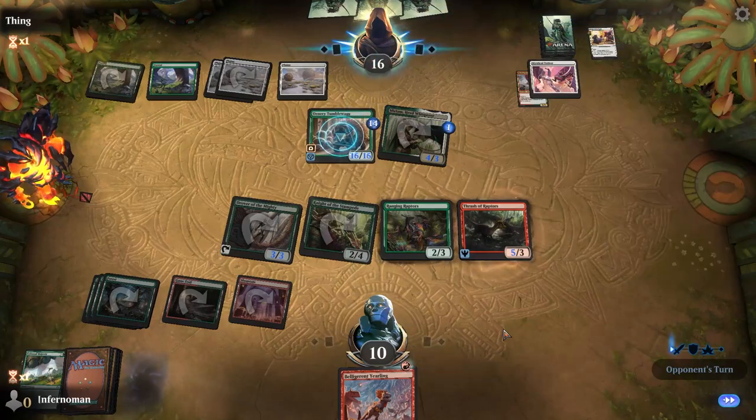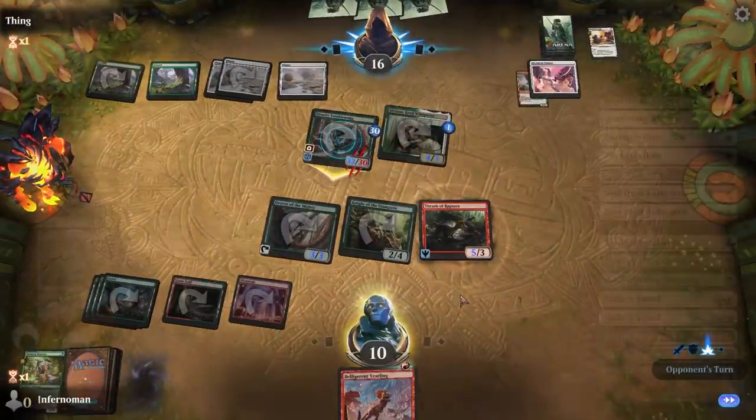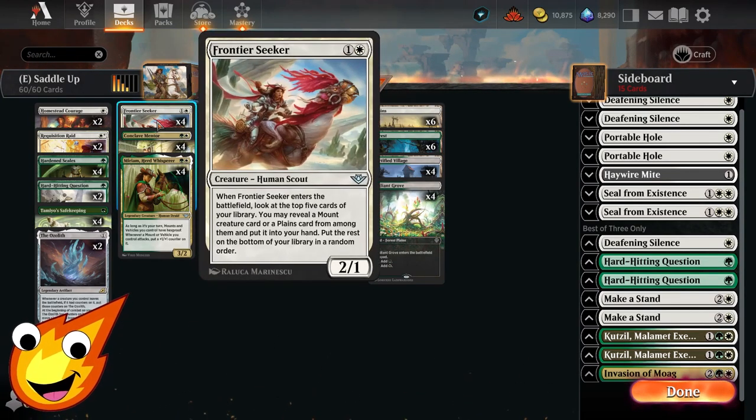This deck actually never popped into my head until I kind of got wrecked from another deck as I was putting something together. I recorded this and realized the mechanic is actually a lot more awesome than I thought it was. Starting in the 2-drop slots — we don't have any 1-drops — we're going to talk about Frontier Seeker. Really awesome card. It ETBs and helps us dig out either a mount or land for our hand, just to make sure we can fix to what we need.